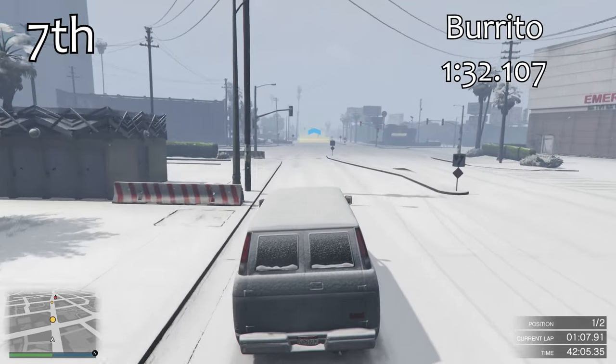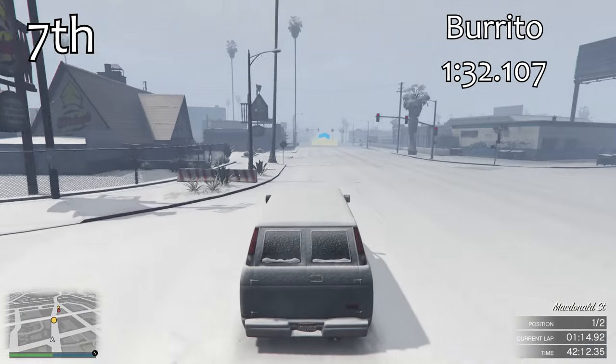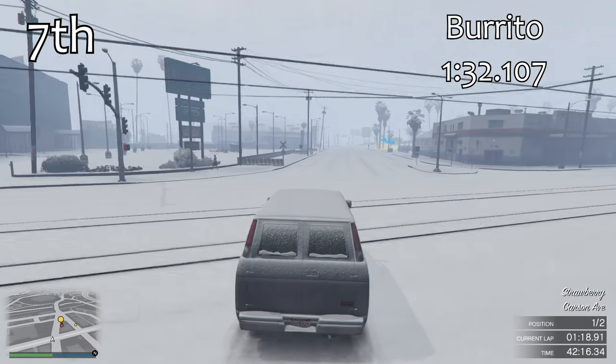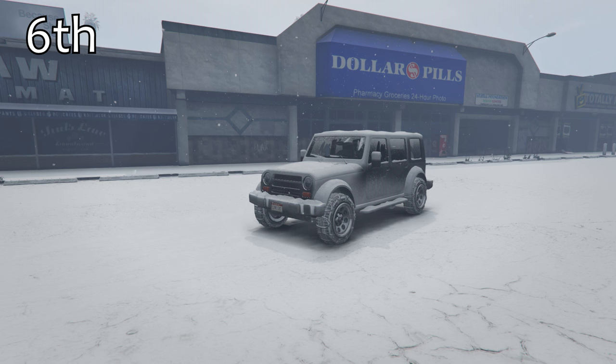We had the Emperor there in 8th place — the Emperor is generally a very slow car. Then in 7th place we've got the Burrito, a few seconds up the road, with a 1 minute 32. The lap times are starting to come down, but we're not going to be breaking any records any time soon in the snow because you have a lot less traction in snowy conditions than normal.